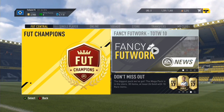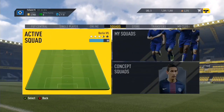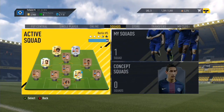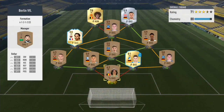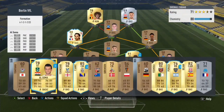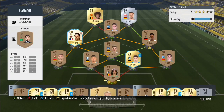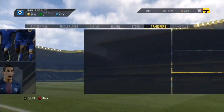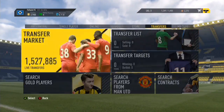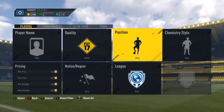Welcome to episode 4 of the Fellaini Roller 200 series. We're going to begin by buying a BPL player. We've got three players in the BPL so I might look to get a goalkeeper — maybe a German goalkeeper, perhaps Karius, just because we've got so many German players on our team.